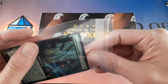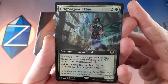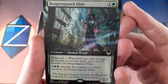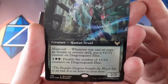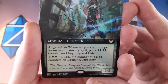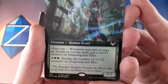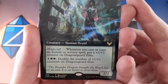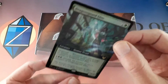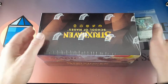Because we got the full pre-release, we also got this awesome full art Dragon's Guard Elite foil — for one and one green, creature human druid. Magecraft: whenever you cast or copy an instant or sorcery spell, put a plus one plus one counter on Dragon's Guard Elite. And for four and two forests, double the number of plus one plus one counters on Dragon's Guard Elite.